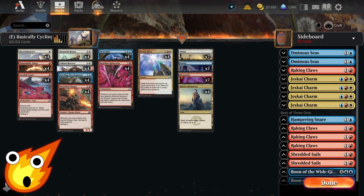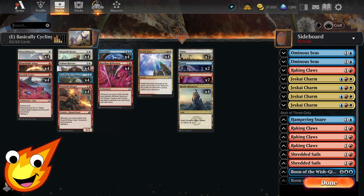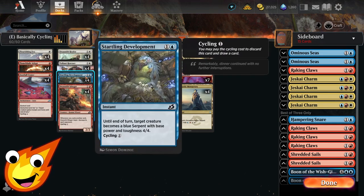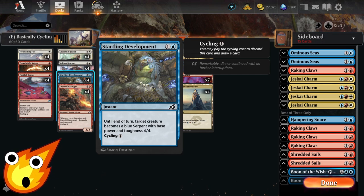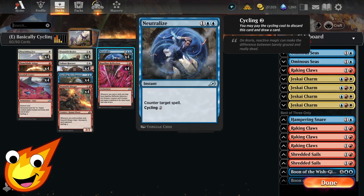For non-creature spells: Footfall Crater is an enchantment aura that enchants a land — you can tap that land to give a target creature trample and haste until end of turn, but ideally you just cycle it for one. Startling Development makes a target creature a blue serpent with base power and toughness 4/4 until end of turn, but again you'd mostly just cycle it for one.